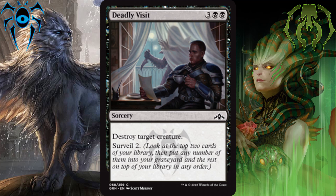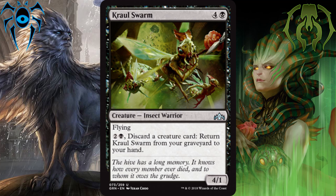Moving on to the black uncommons, at number 3 I have Gruesome Menagerie — wait, actually Crawling Sensation. It's a 4-1 flyer for 4 and a black — it is a tad expensive — but if your opponent removes it, you can pay 2 and a black, discard a creature card, and get it back in your hand. So it is a solid, reoccurring threat that is not easily dealt with and can eventually win you the game.